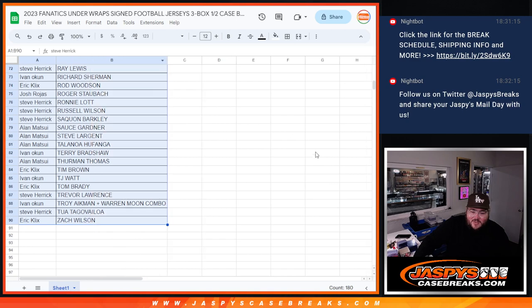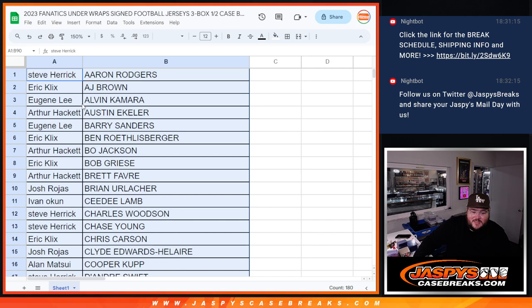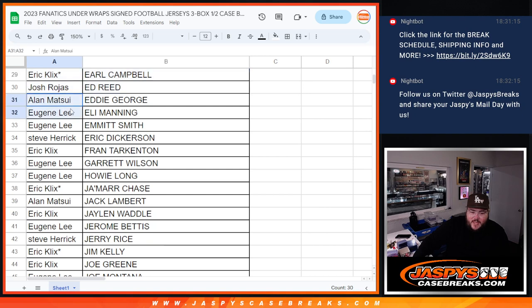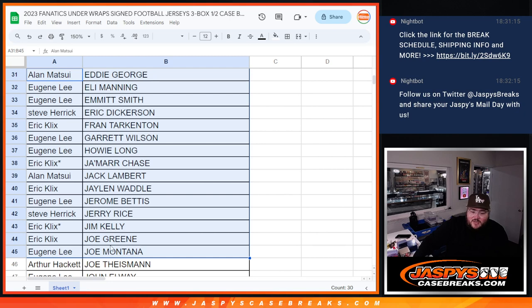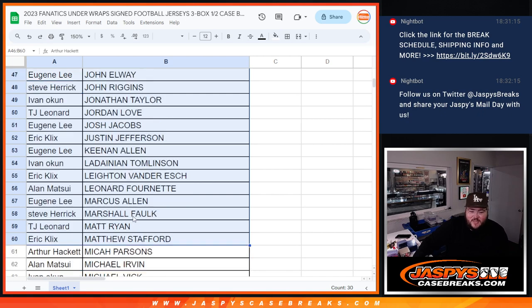Obviously, there are a lot of players, so I'll do like 15 at a time. Steve with Aaron Rodgers down to Josh with Clyde Edwards-Hilaire — that's one to 15. Sixteen to 30: Alan with Cooper Cup all the way down to Josh with Ed Reed. Alan Matsui with Eddie George down to Eugene Lee with Joe Montana. At 46 to 60: Arthur with Joe Theismann down to Eric with Matt Stafford. Pause there if you'd like.